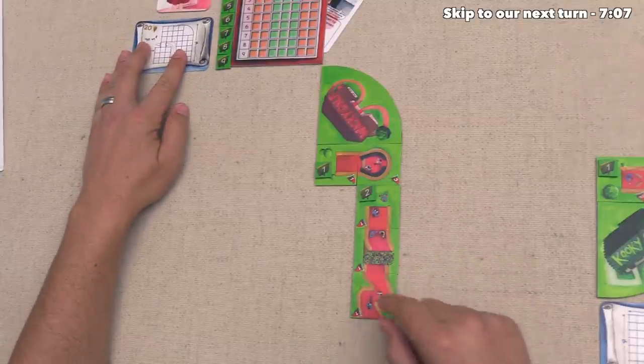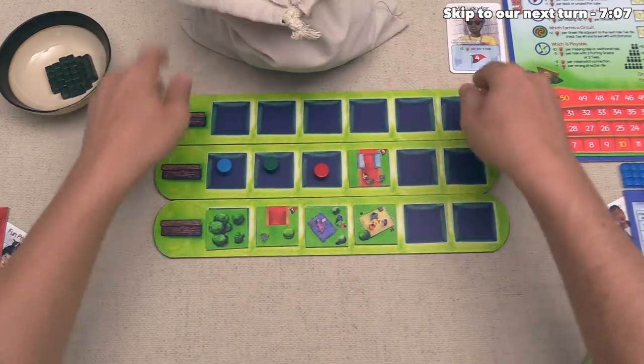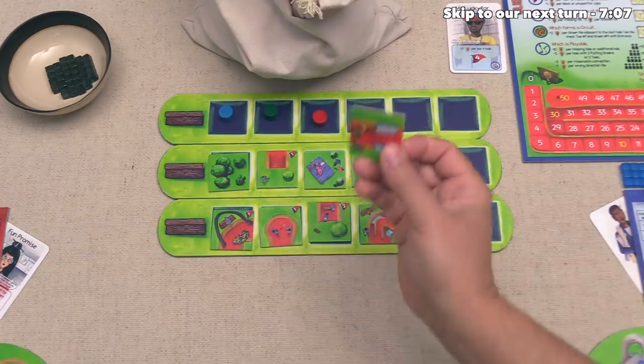We'll just have to see what tiles come out of the bag. That finished the round, and I just realized we forgot to throw this back into the bag at the start of that round. Now we can reset for the next round, and this time I will remember to discard this top tile.